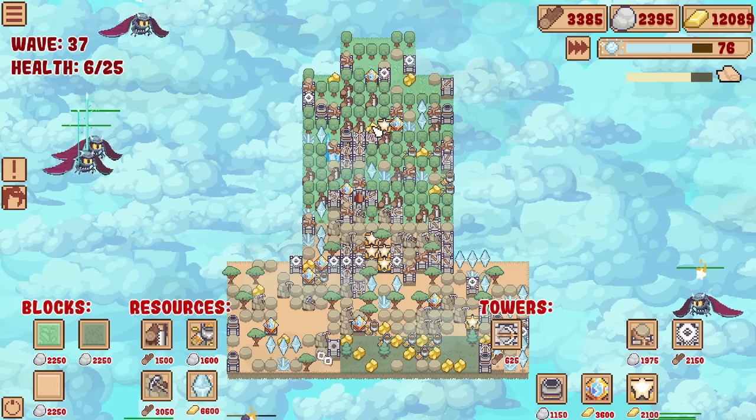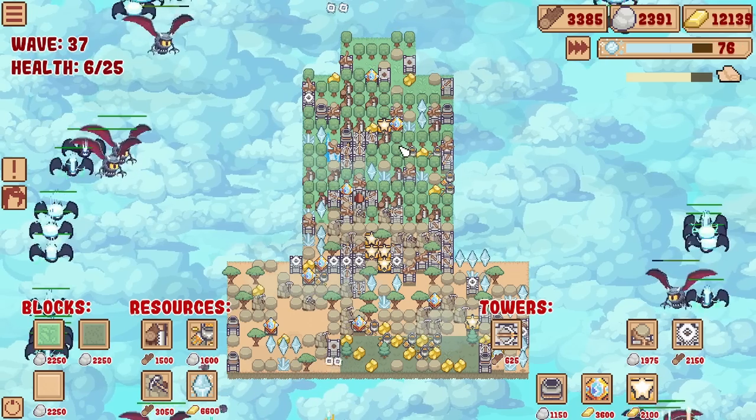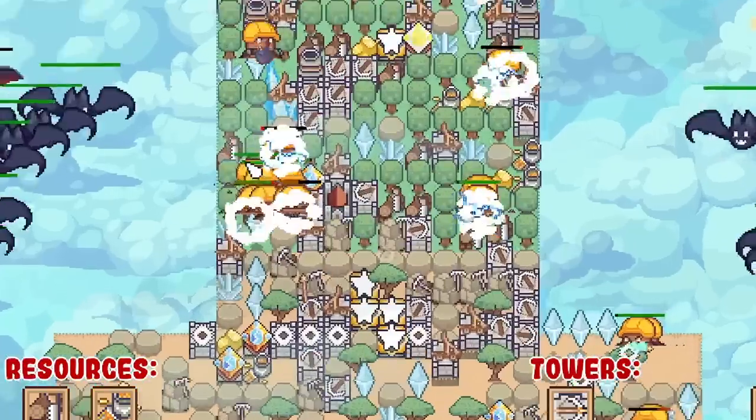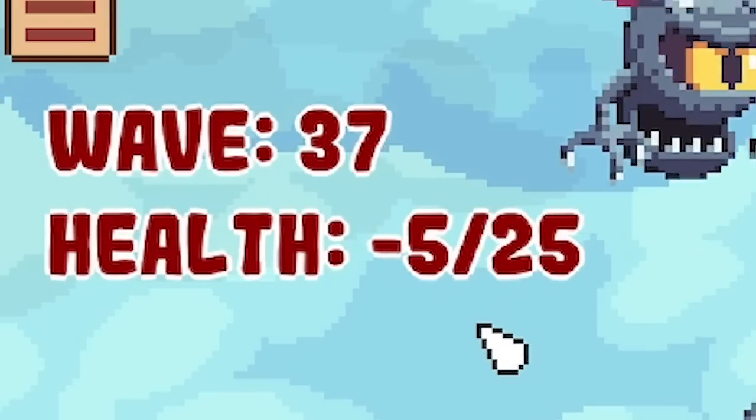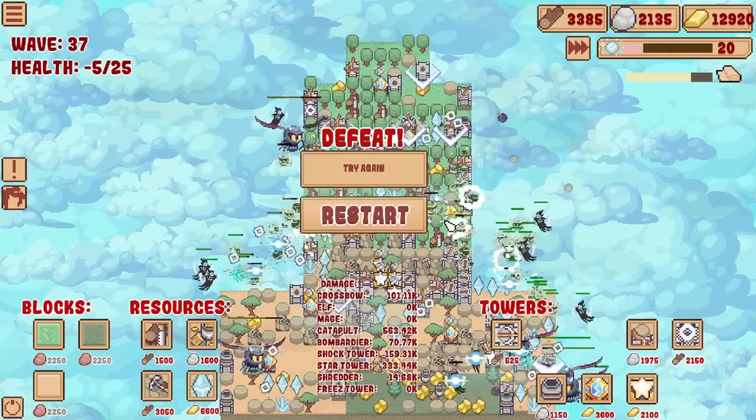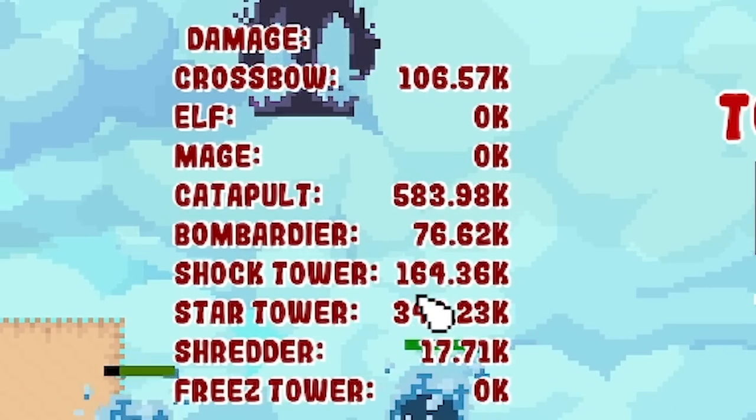Wave 37 - we did just have a boss, but now we have some other stuff. A load of bats, a load of moles - moles in hard hats. I think that's the end of us. Yeah, it is. Minus five health. There's so many enemies. So you can see at the bottom of the screen the stats there.